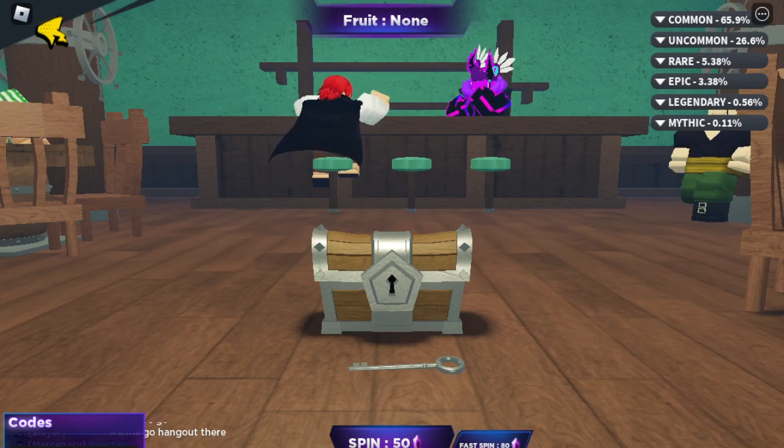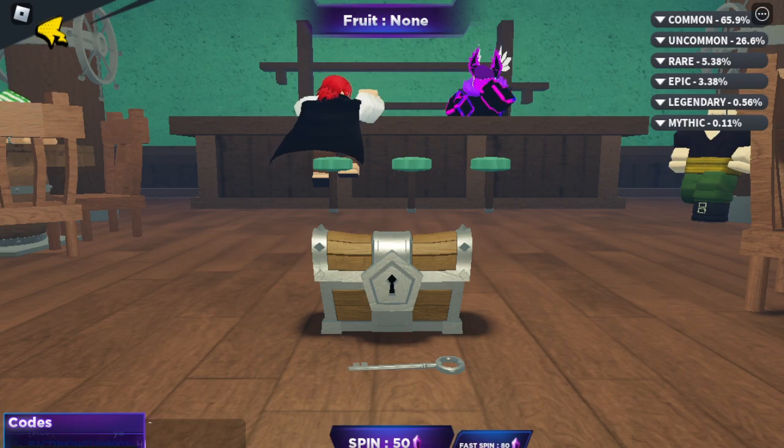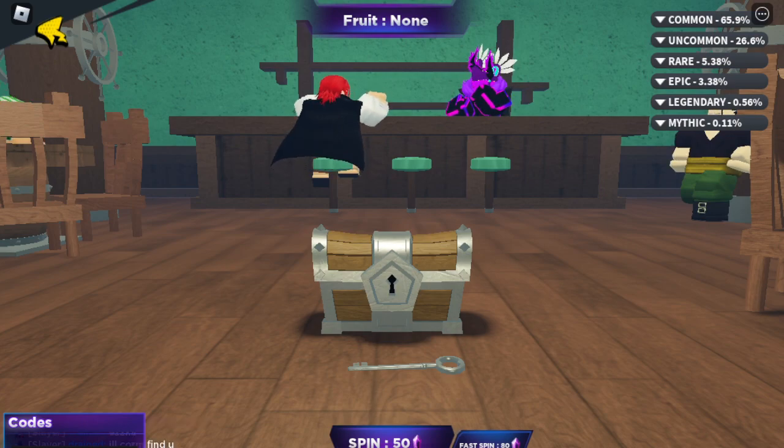So the first code is for 350 gems: 2happy290. So the code is 2happy290. If I click on redeem, I successfully redeemed this code. I got these gems — 350 gems.